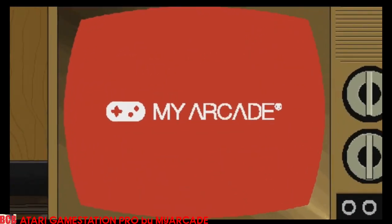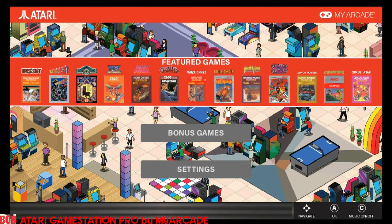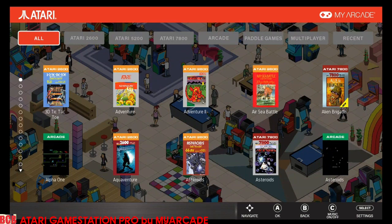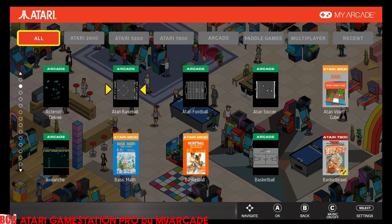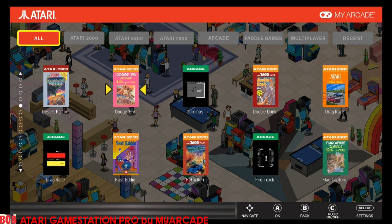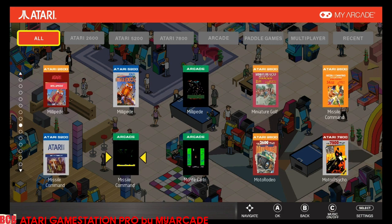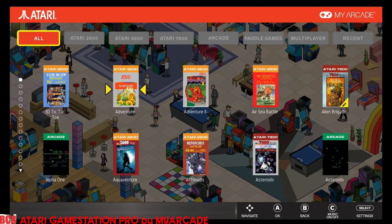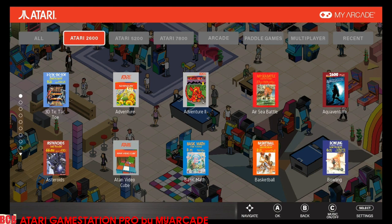Let's dig into the Game Station Pro by My Arcade. When you hook it up, it's got a nice animation. I have it hooked up via HDMI. On the front page we have featured games, all kinds of classics to choose from, plus bonus games and settings. There are some really cool games in here I wasn't expecting. Everything from 3D Tic-Tac-Toe and a nice mix under the All button — Arcade, 2600, 7800, and 5200 games. I'm glad everything is mostly represented. The only thing missing is Jaguar and Lynx, really.